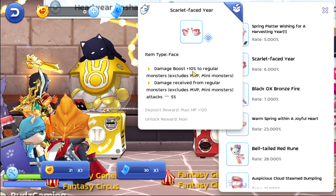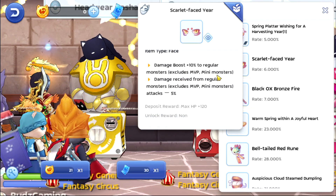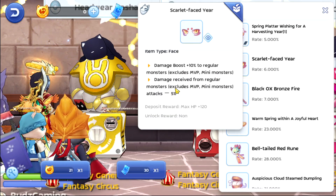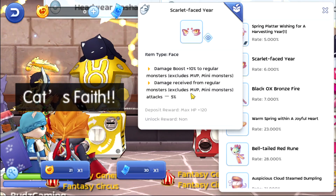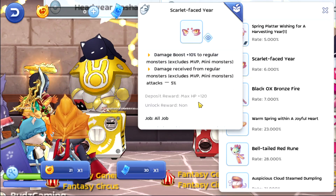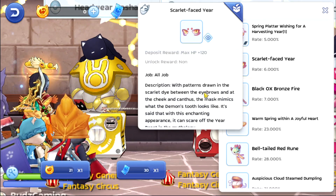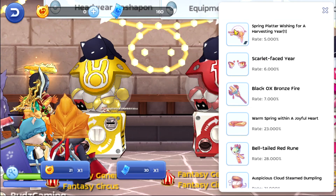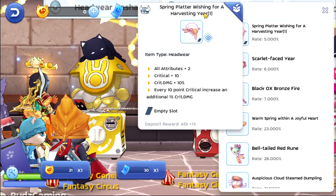Next is the Scarlet Face — a face piece, of course. It has damage boost plus 10 percent to regular monsters, excluding MVP and mini monsters, and damage received from regular monsters minus 5 percent, also excluding MVP and mini monsters. The deposit reward is max HP plus 120, so this is going to be good.